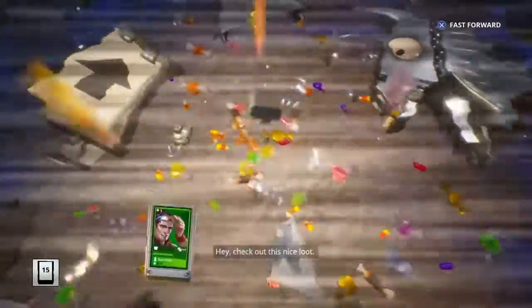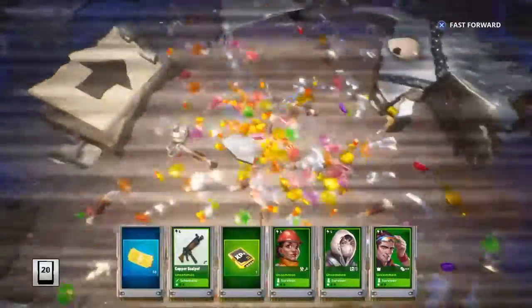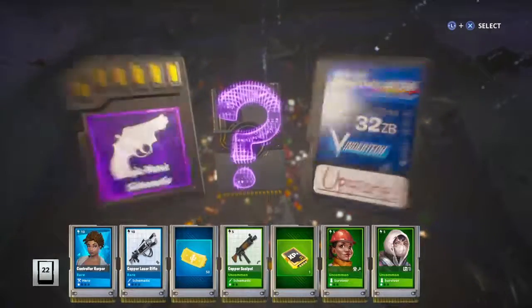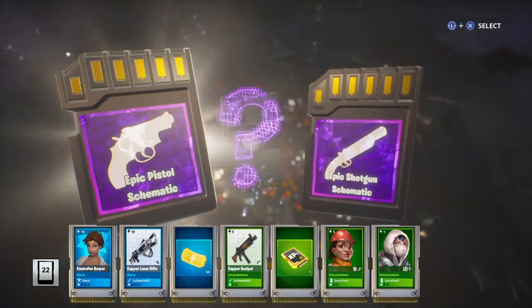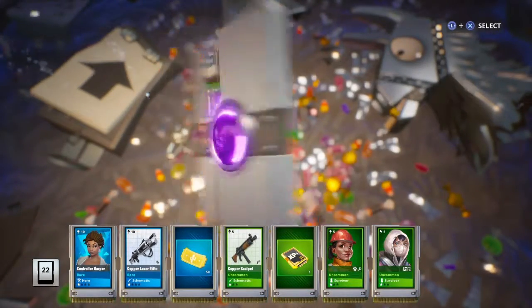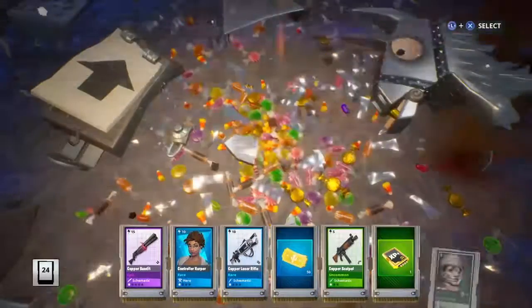I want it to be gold - I love gold llamas. What do you get to pick? Ooh, shotgun or pistol? I have a lot of pistols, I'm gonna go for a shotgun this time. Next time I'm gonna go for a pistol. I don't have that gun yet - I have not had that yet. I'm gonna upgrade it.